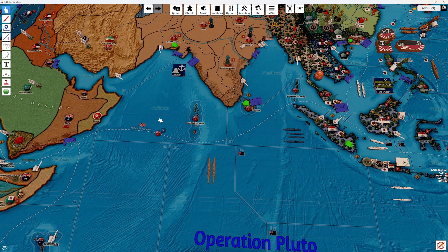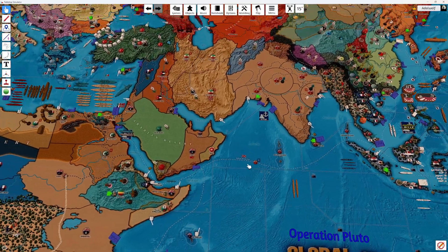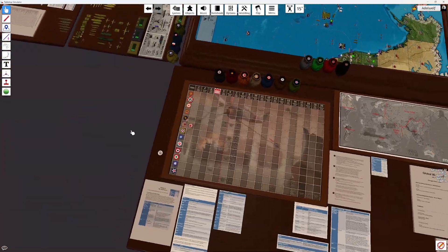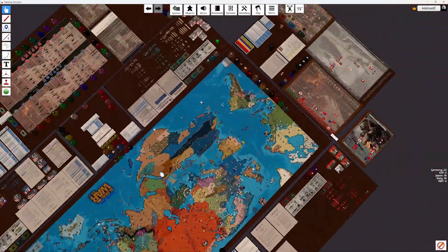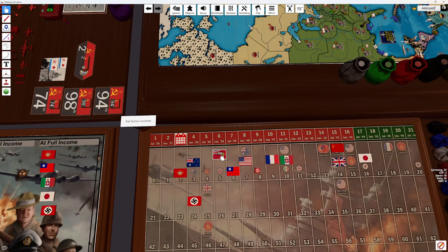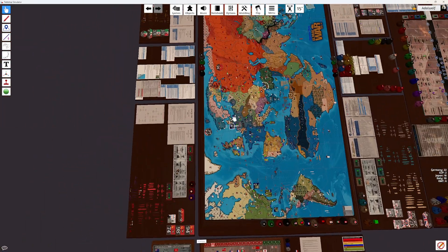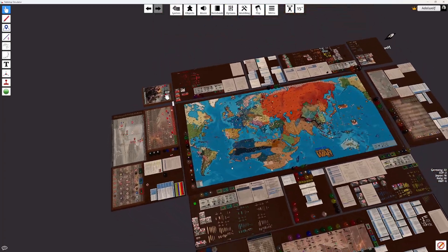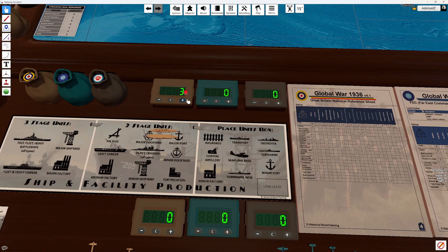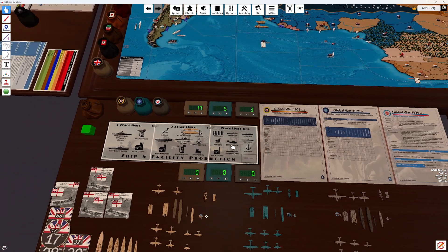This is the fourth turn. Let's see if the income is correct here. I think we're still at 3, 5, and 14. So 14 plus 3 is 17. We have 5 and 3 now.